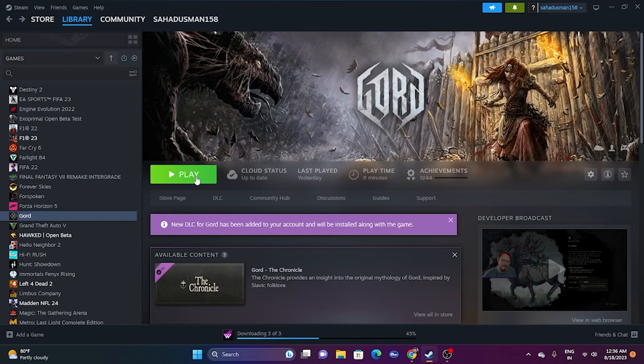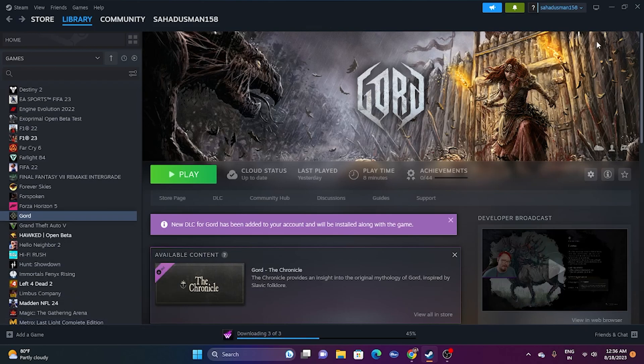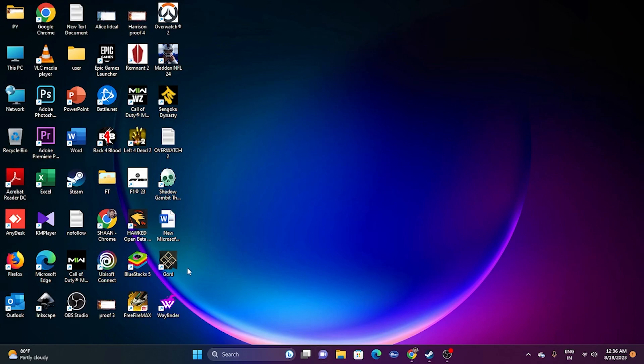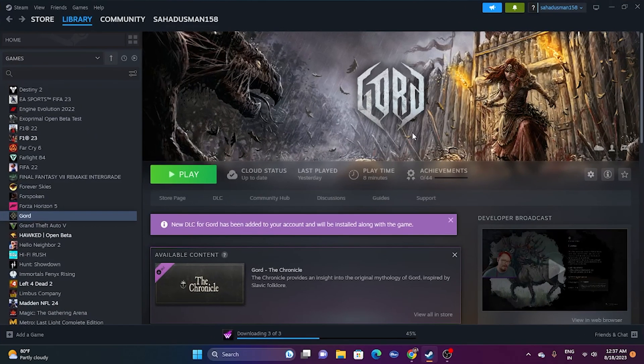If none of the above steps work, try uninstalling and reinstalling the game. Right-click the game in Steam, go to Manage, and uninstall it. When reinstalling, try changing the install location — if it was on Drive C, install it on Drive D, or vice versa. These are all the possible workarounds for the crashing, freezing, and related issues. I hope this video was helpful — if so, please subscribe and click the bell icon for more notifications.